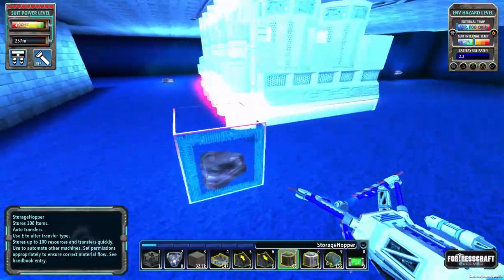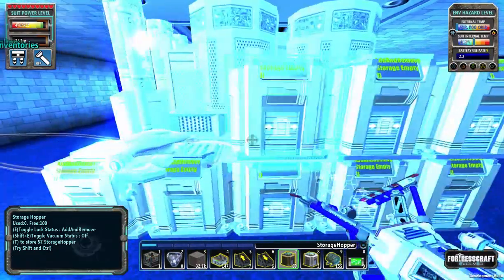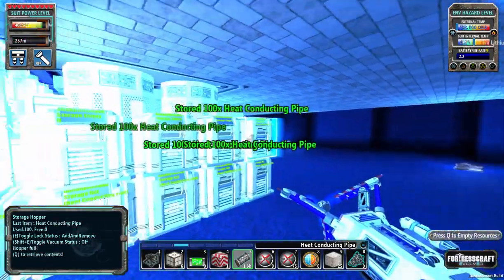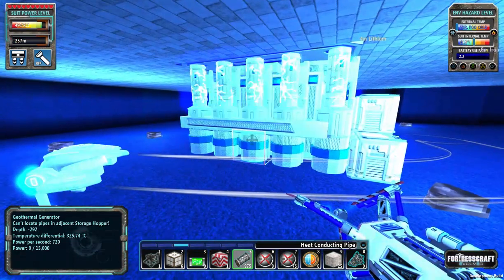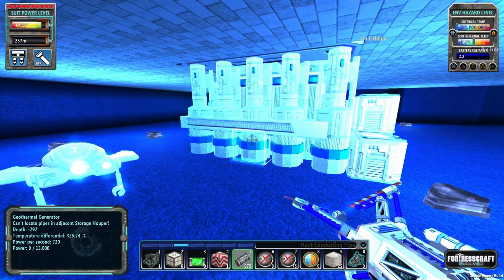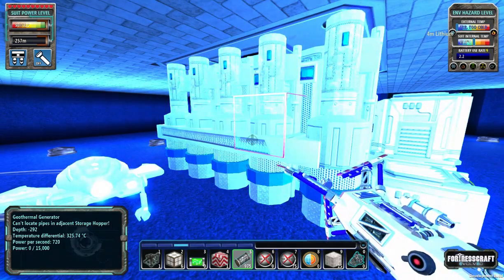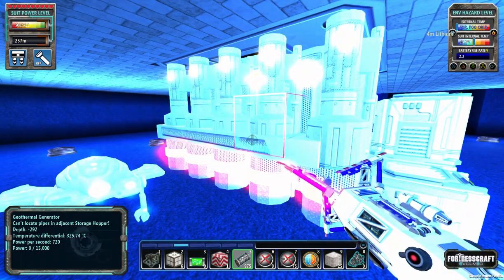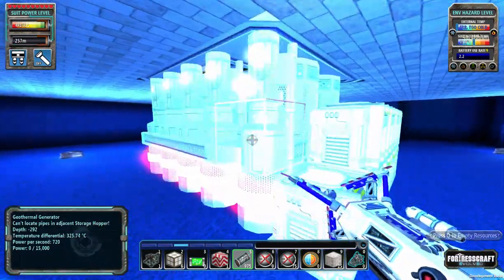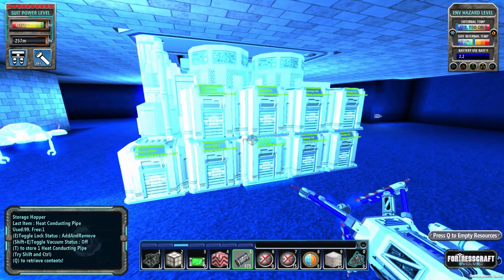So one, two, three, four, five — five, six, seven, eight, nine — that's how many I want to try to put in there. This will now be digging down. It should be anyway, let's see. It says can't locate pipes and adjacent storage hoppers — it's got to find them. This gives us a couple minutes to figure it out. Hopefully it will update. I mean, I attached storage hoppers to you. Heat conducting pipes.